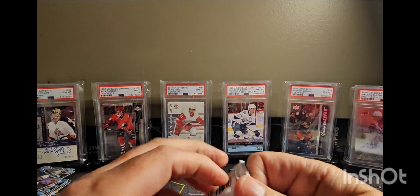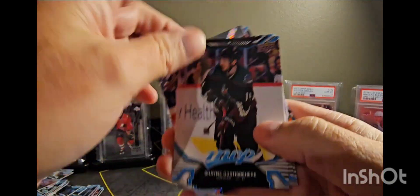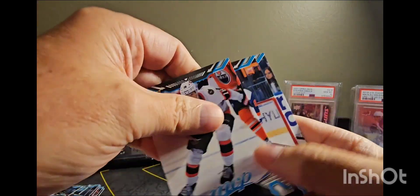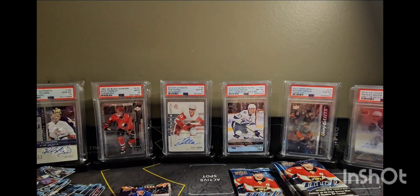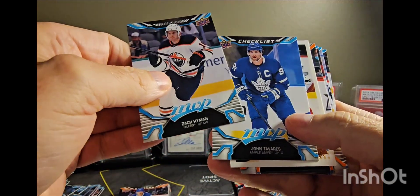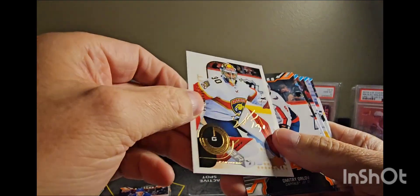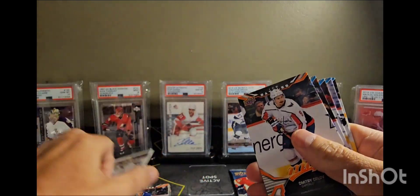I kind of feel like a dummy opening this product but I really don't know anything — I've never paid attention to MVP until I won this box. So here we are, figured I'd open it with you guys. Pedersen. Patrick Kane. Lots of inserts though. Oh there we go — I love that! Spencer Knight, 39 saves.